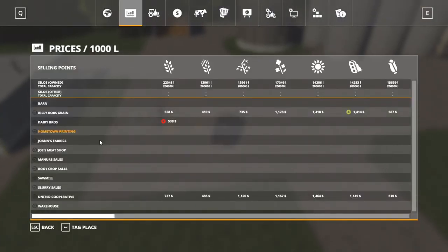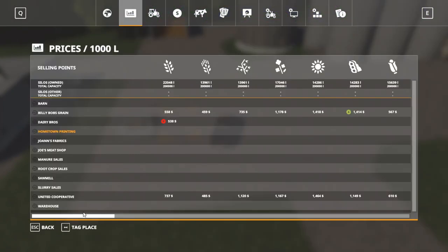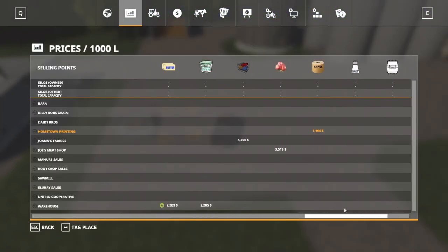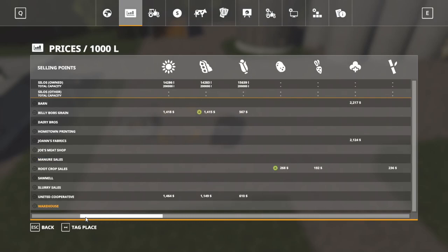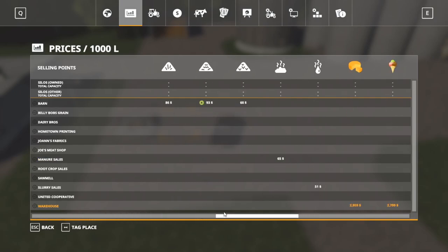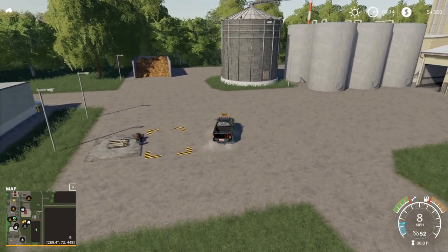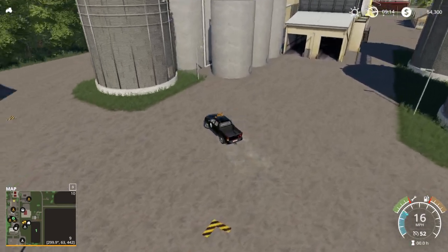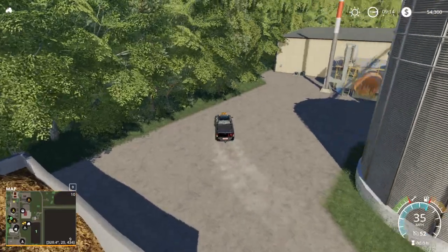Over here we have a couple more sell points — it looks like manure and slurry. Manure and slurry sales. Those guys aren't buying anything else that I can see, which makes sense. Slurry here, manure there. There's also another sell point on the other side over here.